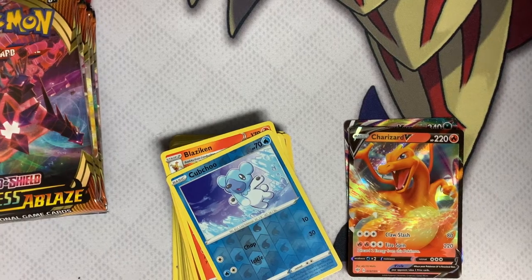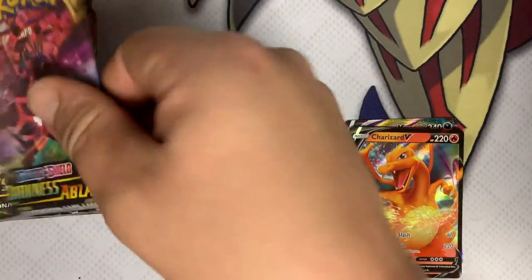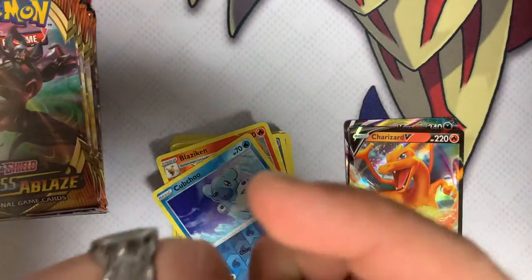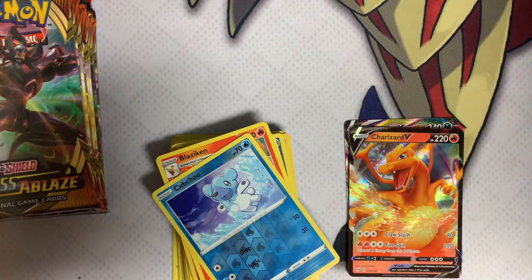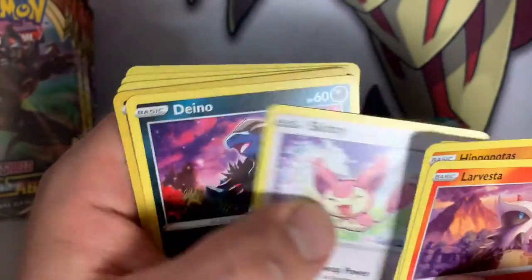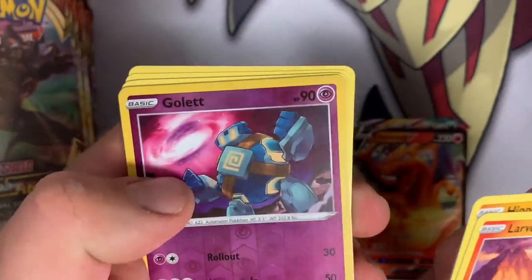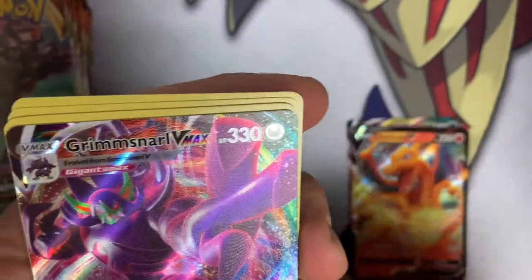Josh is laughing at me right now. Shut up, Josh. Very unprofessional, Josh. Next one in here — Larvesta, Larpac, Larvesta, Skiddy, Dino. Foil Golett. And — okay, that's a secret rare there.